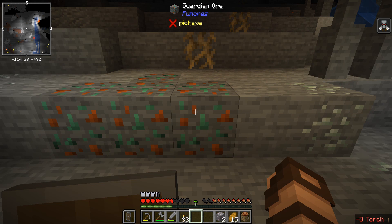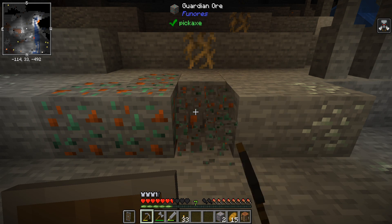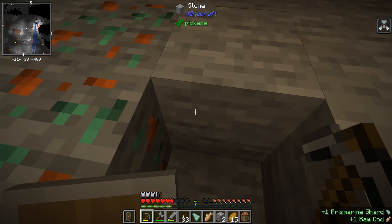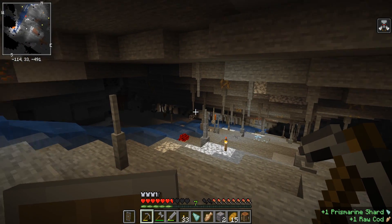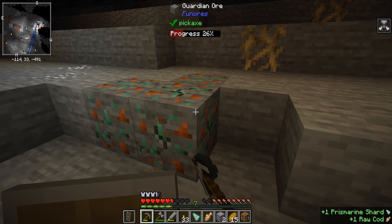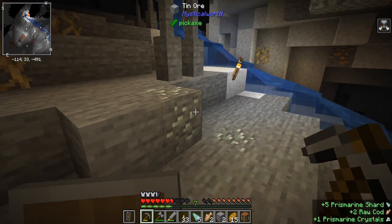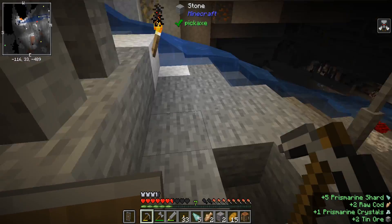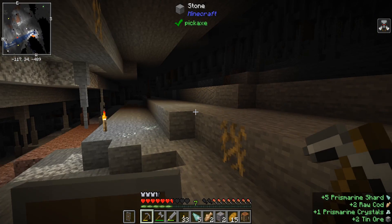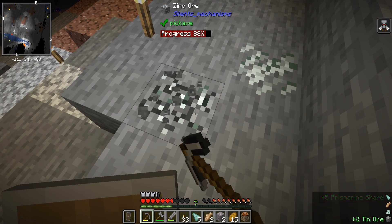Guardian ore from Fun Ores. I'm going to regret this - I'm only going to break one. Oh, that's fabulous! Prismarine and a rock. Is it also going to drop guardians that are going to attack me? That would be interesting. The mod Fun Ores - I expect things like chance cubes to just blow up on me, but you never can tell. Zinc ore from Silence Mechanisms.